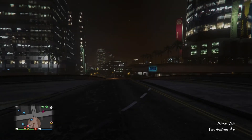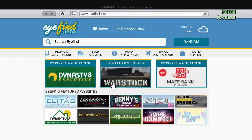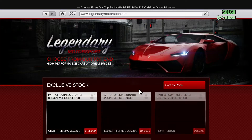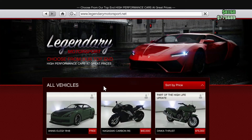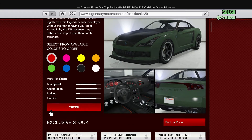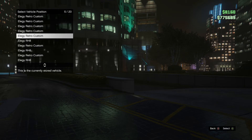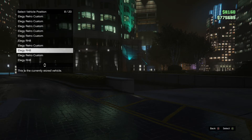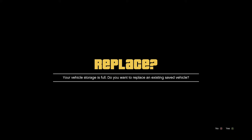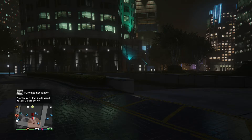When we load back into free mode, we're going to do the same thing we did last time — go to Legendary Motorsport or Benny's.com, whichever one you want, and order a free stock Elegy and place it in slot eight, which is where our new Retro will appear. Make sure your friend stays in the garage the whole time and that you don't go in it either. Just order it and wait for the notification on your phone saying that it has been delivered.